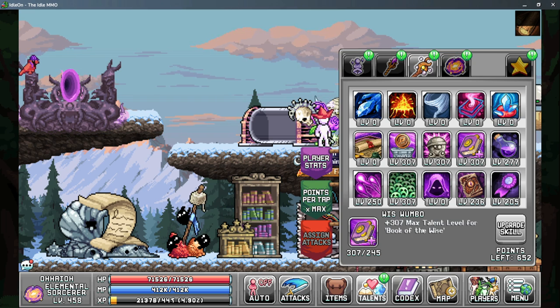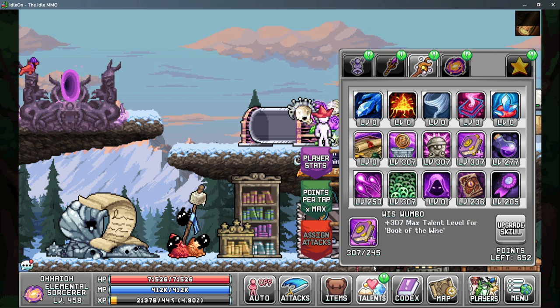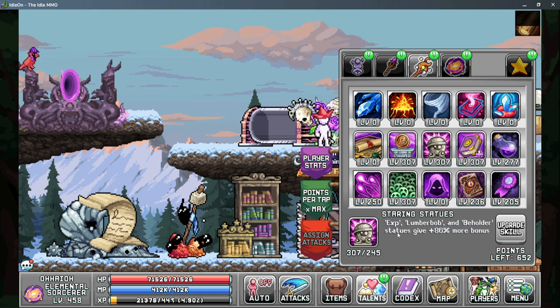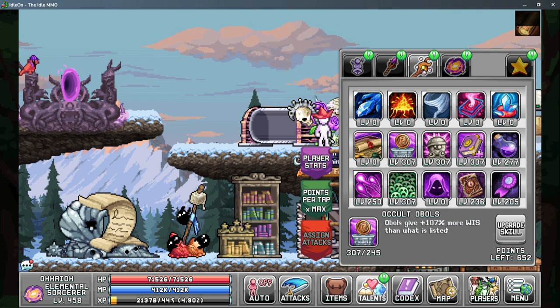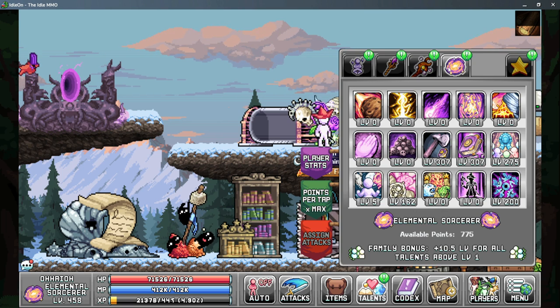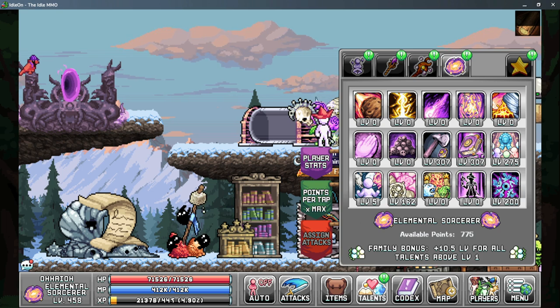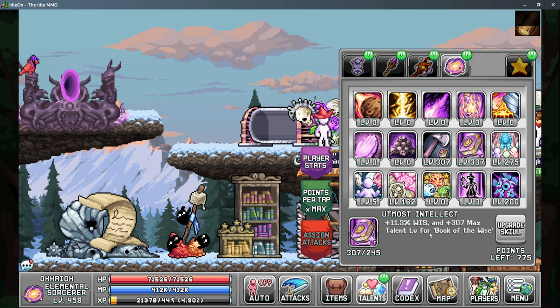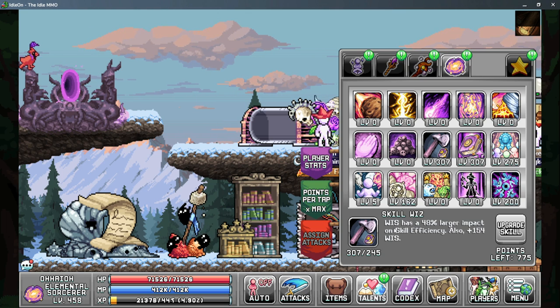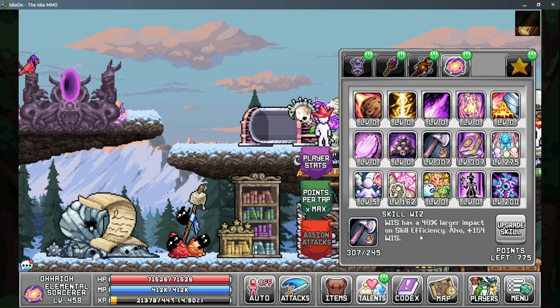After that you have wizwumbo to give you more talent levels in book of the wise — this really adds up. We can also get a little bit more wisdom out of occult ovals from our ovals. On tab four, we have utmost intellect to give you a percentage to more wisdom and more talent levels in book of the wise, and skill wiz to increase the effect that wisdom has on skill efficiency as well as another small bonus to your base wisdom.